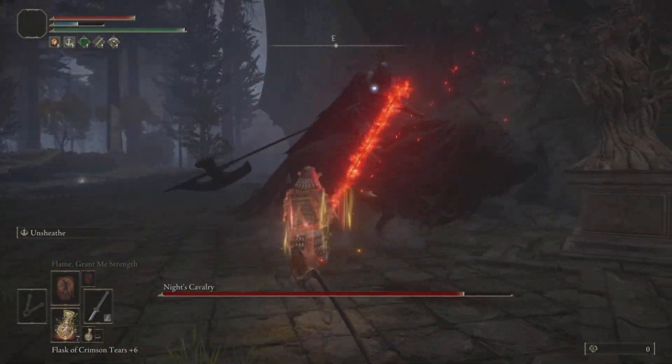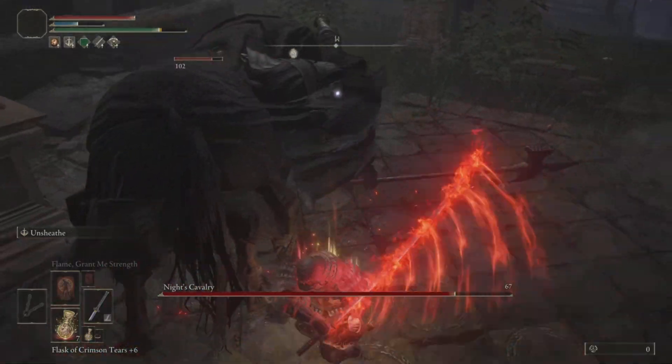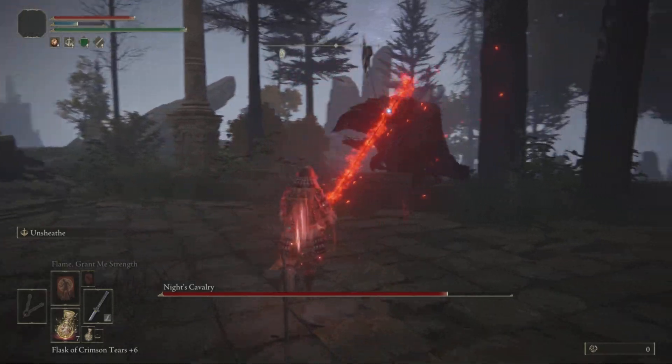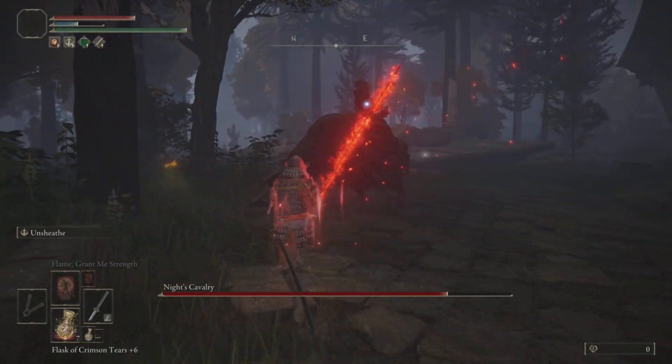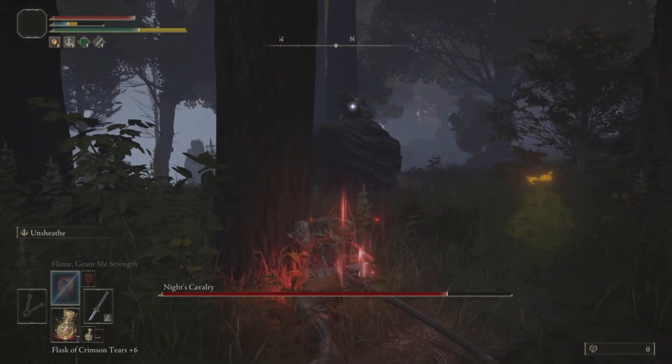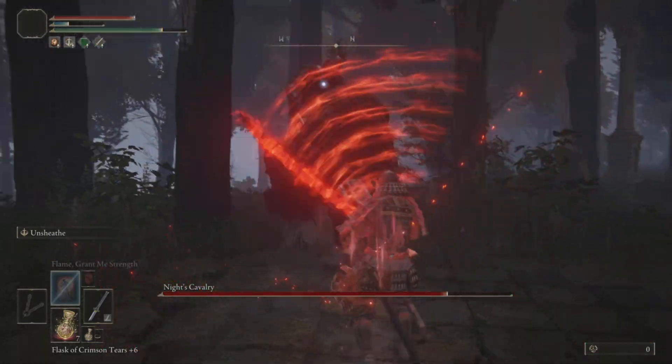Unfortunately, they are not weak to a whole lot — they will take slightly more pierce damage. Bleed is never a bad idea. The Ash of War Giant Hunt can be used on most thrusting weapons and large weapons that have a thrust attack, and the Ash of War naturally does pierce damage.